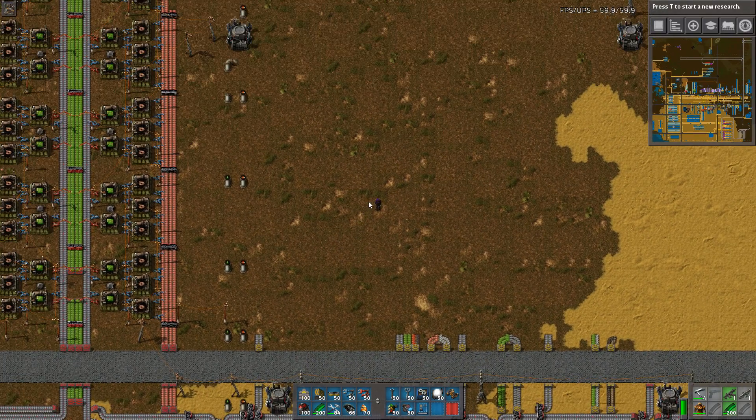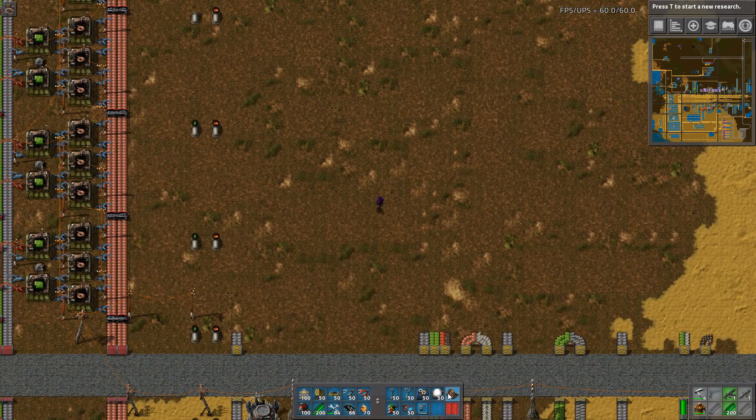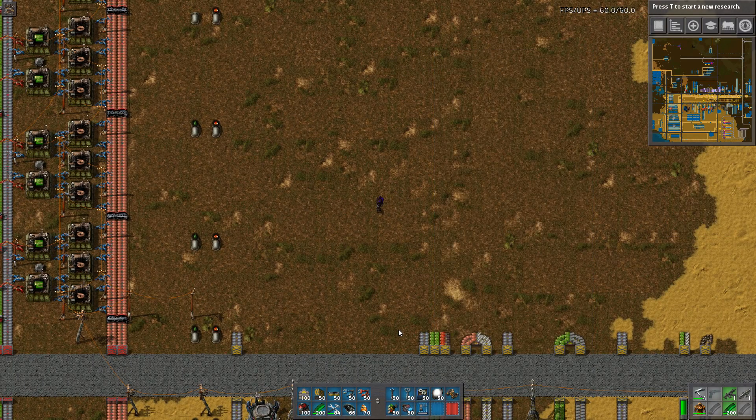So as soon as you have the basics — the red and green science — and you have the green circuits up and running, this is the thing you need to build in my opinion. It has a lot of different terms: it could be called a 'build everything factory,' or the 'productionary,' which is my preference, but the most commonly used these days is the mall. This is kind of a logistics mall to get the base up and running.